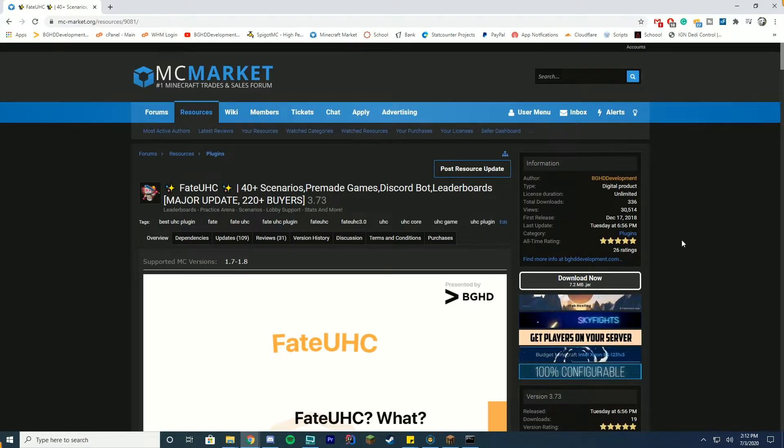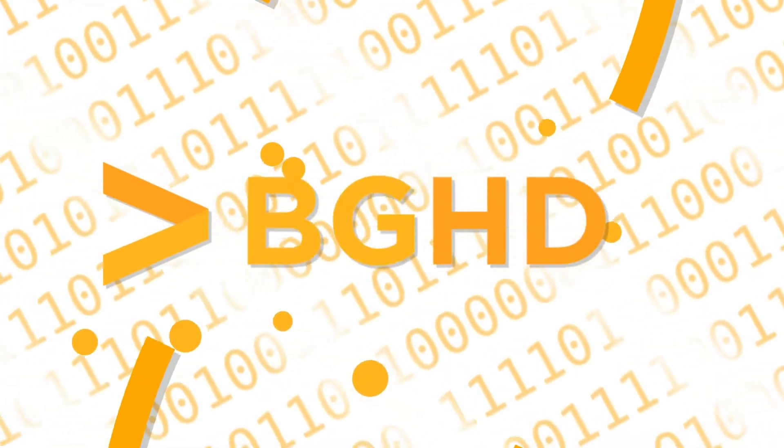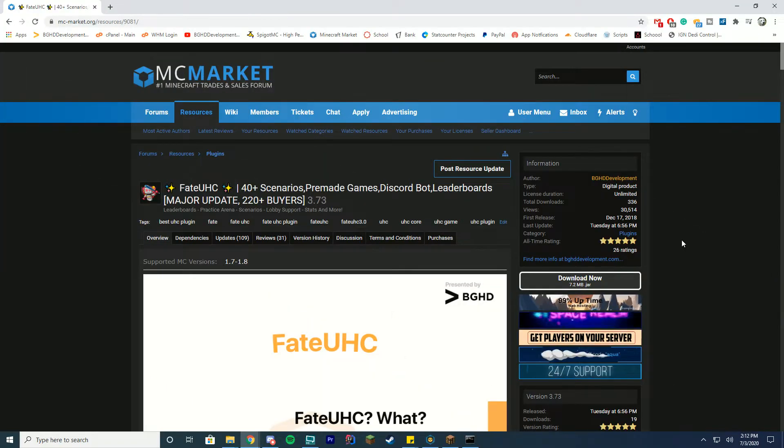Hello everybody and welcome back to today's video. Today we are checking out the 3.73 update of Fate UHC. This came out a few days ago and I am so excited to show it to you because we added so many new things and so many user-requested things. I hope everybody is happy with it. I'm going to go over the whole plugin — what you get when you purchase it, what extra add-ons you can get — all of this in this video.